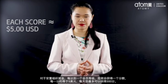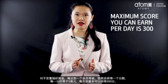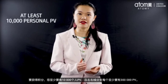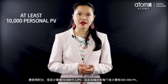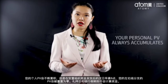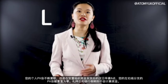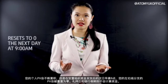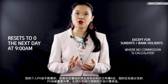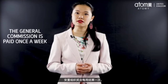For the general commission, you get a score for reaching each dealership, and each score is roughly about five US dollars. The maximum score you can earn per day is 300. To start earning, you need at least 10,000 personal PV and 300,000 PV for each of your legs. Your personal PV always accumulates, but once you get paid, the left and the right leg PV resets to zero the next day at 9am, except for Sundays and bank holidays where no commission is calculated. The general commission is paid once a week.